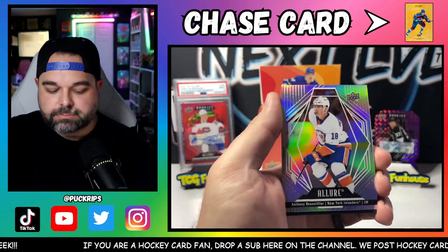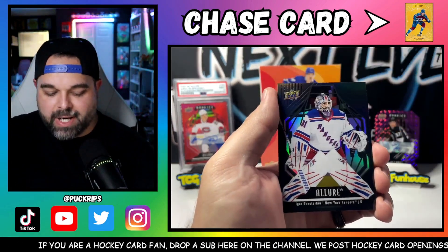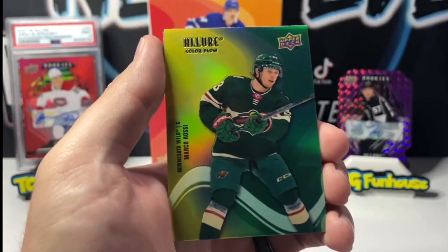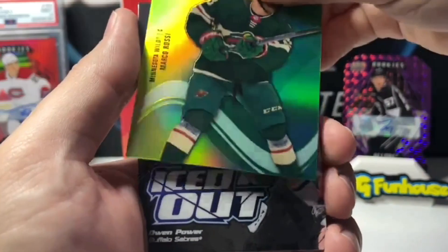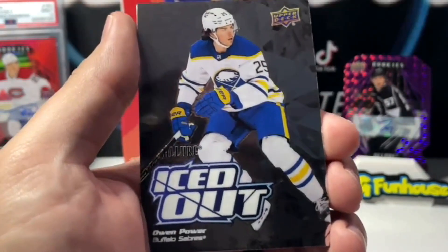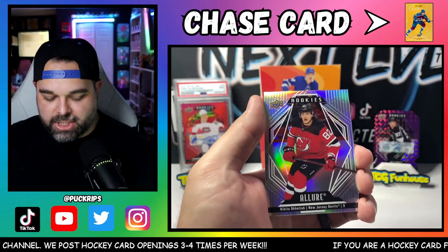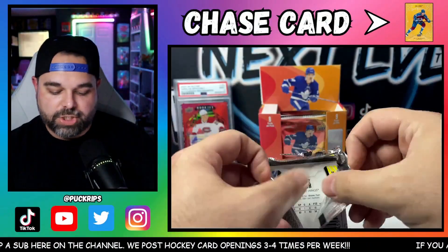William Nylander. Can we get some good rookies here? Black Rainbow — Igor Shestyorkin. There we go! Marco Rossi Color Flow rookie on the yellow, and the Owen Power iced out. Two good rookies back to back right there, and the actual rookie is some guy from the Devils that I don't know. Not too shabby.